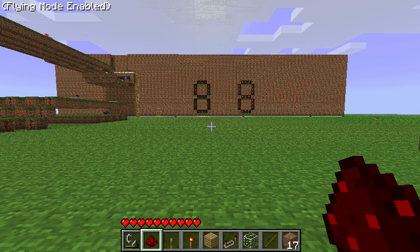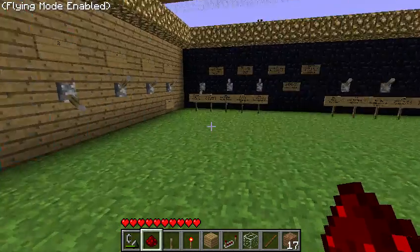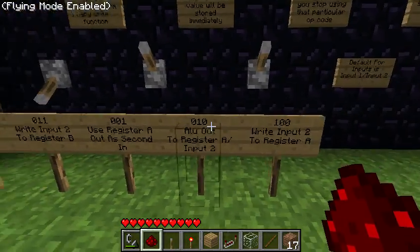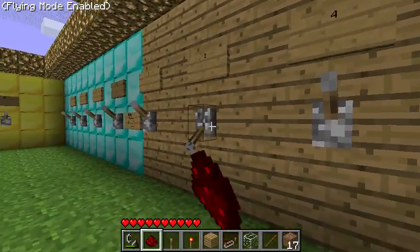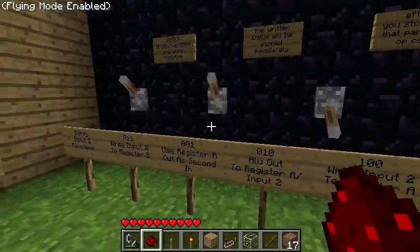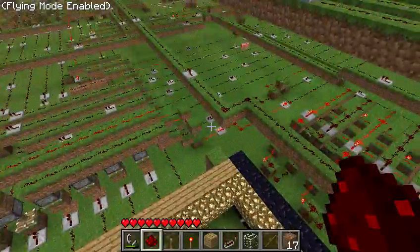By the way, if you see a post on forums, it's probably me — most of the time it'll be me. Even if the grammar is terrible, it's definitely me. So there are a couple of red flags. Now we can use the register A as a second input, and you can see that you can now not use the second input.